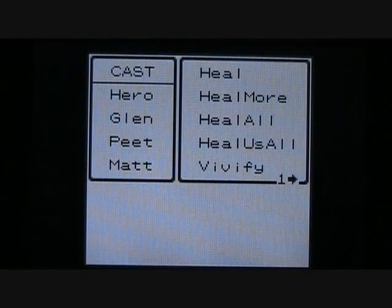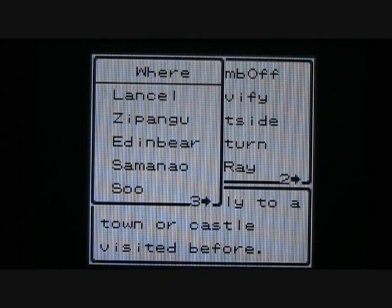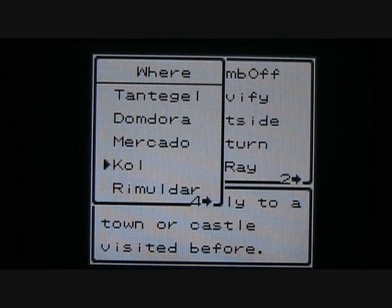I'm just going to exit out of here. We'll just get out of this dark, damp well. And once we reach the outside, let's cast the Return spell. And we are going to go back to the Village of Call. Nearly passed it there — there we go.